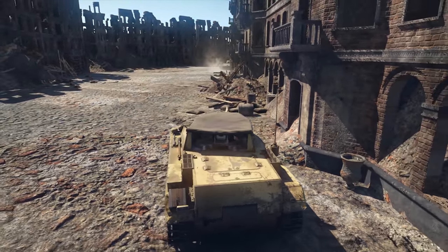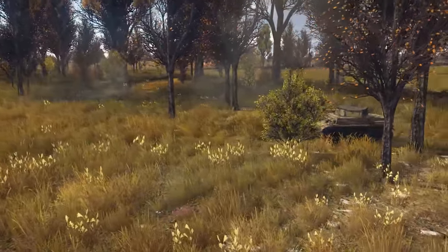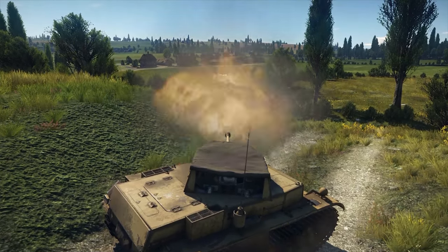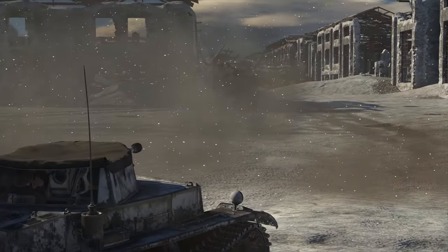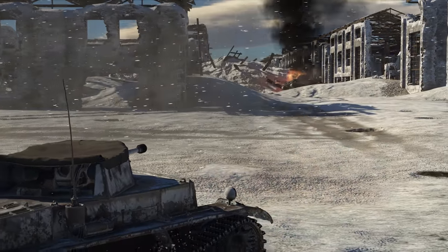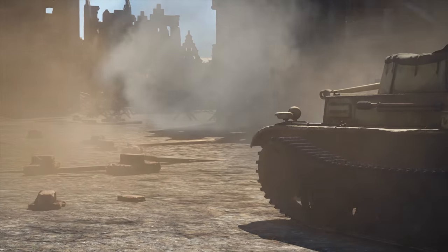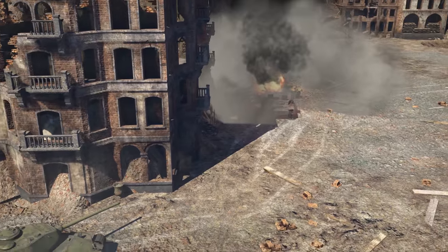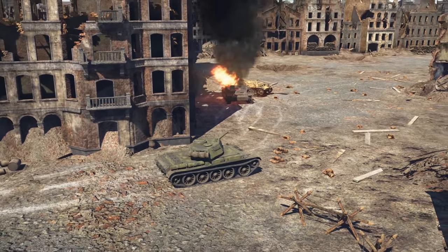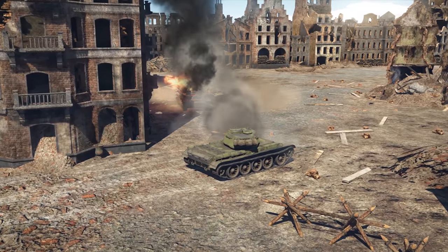Quite well, actually. To begin with, it has a pretty low profile and, what's more important, a 5-centimeter Pac-38 gun that packs a punch. Just imagine — if you use an APHE shell, it penetrates 150 mm of armor. The lower plate of the IS, the sides of the T-34s and Panthers are all fair game. Even mantlet armor in some cases.